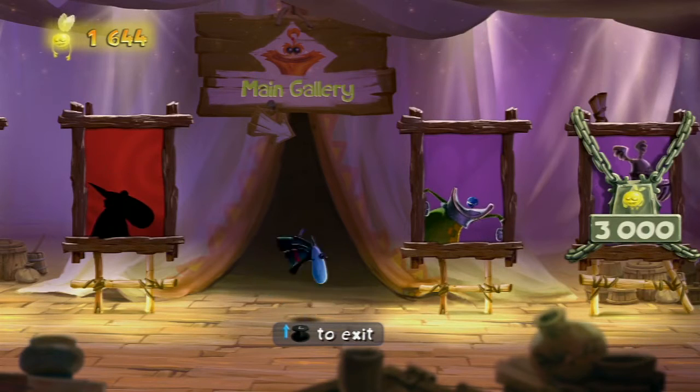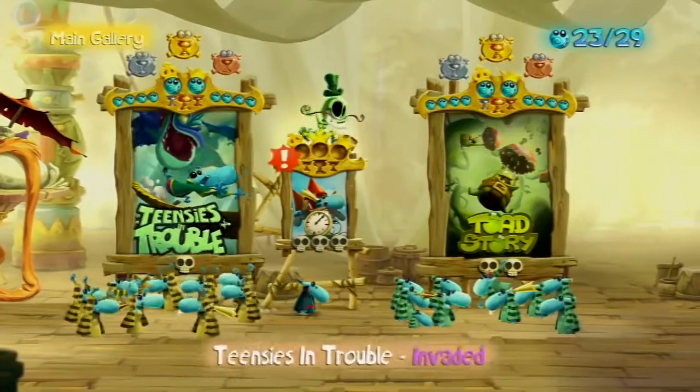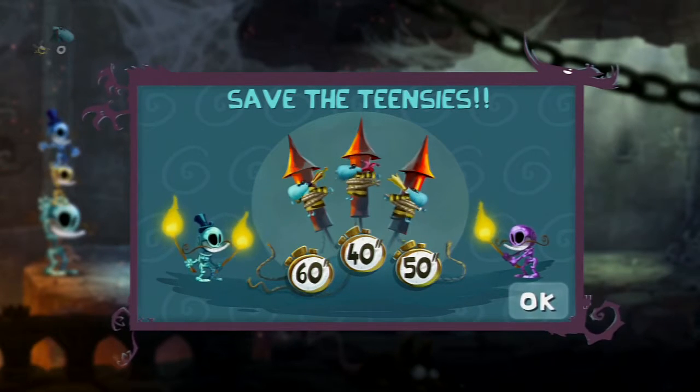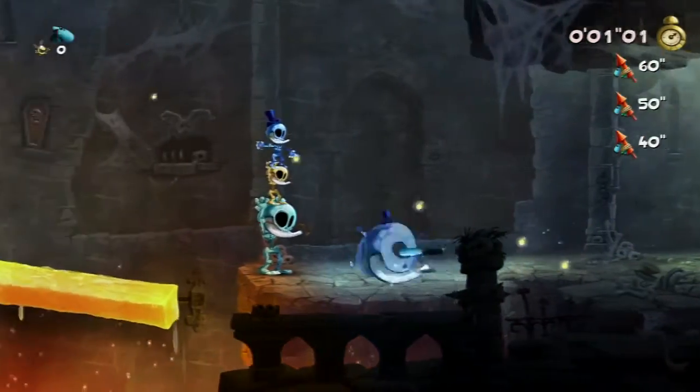I play as everyone but regular Globox. Even that 3,000 lum character — did you unlock them at this time? Once you beat all the levels, you can actually go back and replay levels, and the lums you get will go towards your total. I like those little skeleton dudes. You have to complete the course in under 60 seconds at least, but the best time is under 40. So if you beat it in 60, the first two Teensies die — oh, that's horrible. These skeleton designs kind of remind me of Mexican sugar skulls.